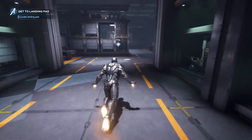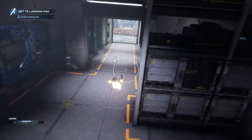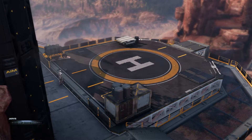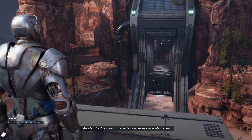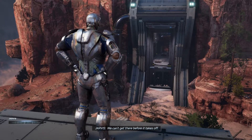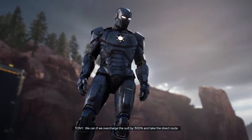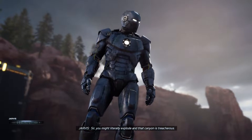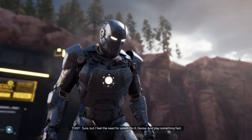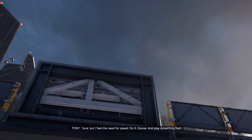Let's go inside. I find this amount of stored weaponry is somewhat disturbing. Where the hell is my dropship? The dropship was moved to a more secure location ahead. We can't get there before it takes off. We can if we overcharge the suit by 300% and take the direct route. Sir, you might literally explode, and that canyon is treacherous. Sure, but I feel the need for speed. Do it, Goose, and play something fast.